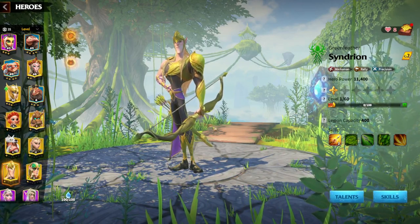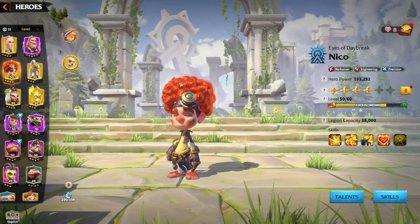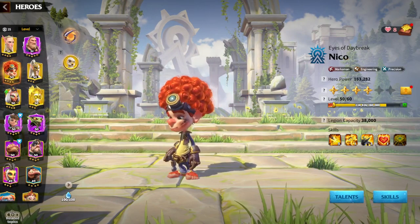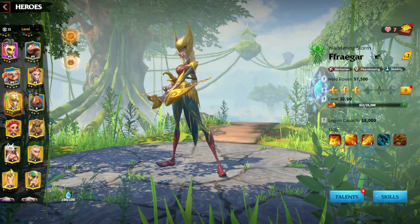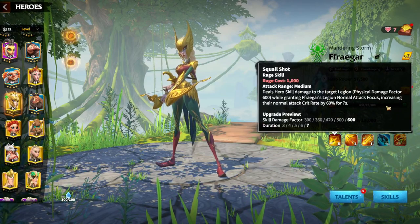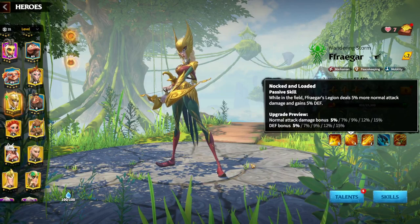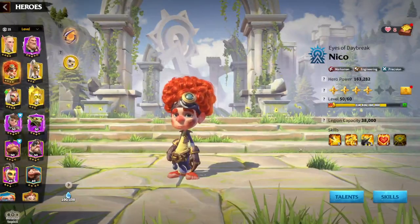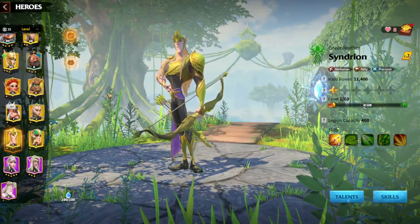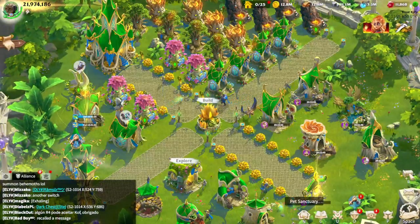Syndrion is a primary hero with Fregar as secondary, and you should already understand that war pets can be attached only to a primary hero. Regarding other hero pairs that could work with Night Rock, any marksman legion can be totally fine — even Nico and Kinara — but in my opinion, Simple Rock is Nico's main war pet. Syndrion and Fregar is the only choice where you're not going to miss anything; it's a perfect match. If you read the hero descriptions, it's all about focus, normal attack, and crit rate. Nico and Kinara are skill damage heroes that break defense, while Syndrion and Fregar are normal attack heroes — you just stand there and throw arrows at the enemy.